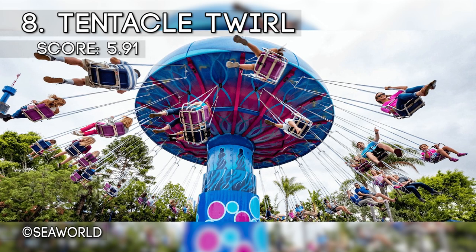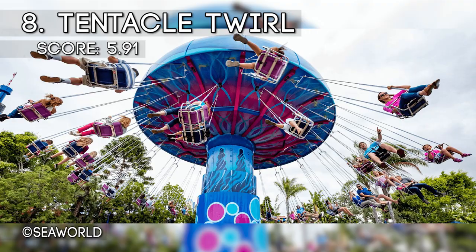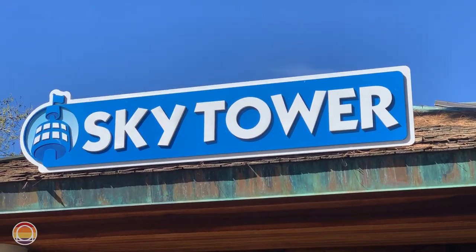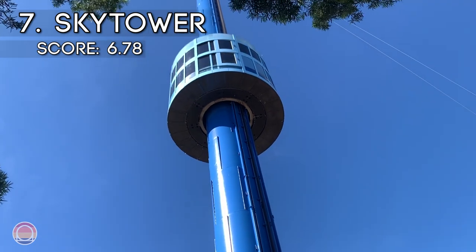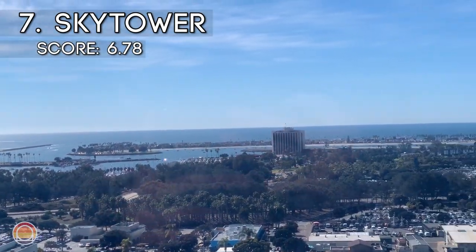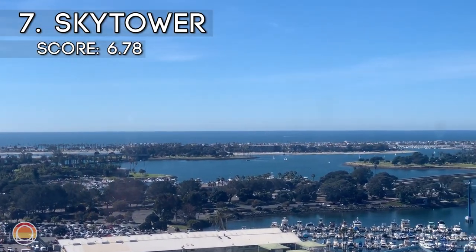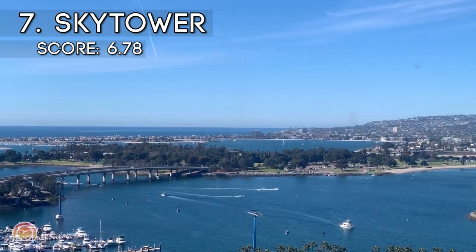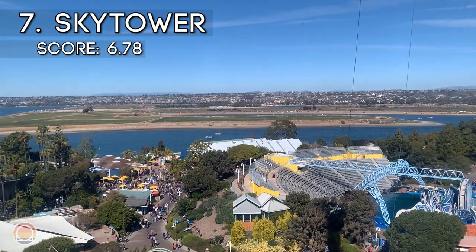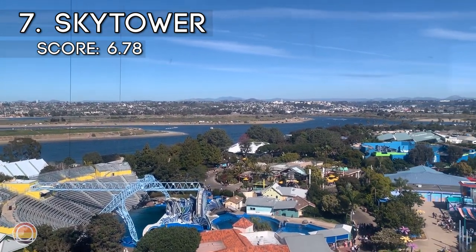Speaking of views, we're going to head to number 7 now, which is Sky Tower. It realistically has the best views of the park easily, as well as possibly the best views in the entirety of San Diego County. You can see everywhere from downtown San Diego all the way up the coast. And while, yes, it is a little slower paced, that height just brings a bit of that fun factor as well.